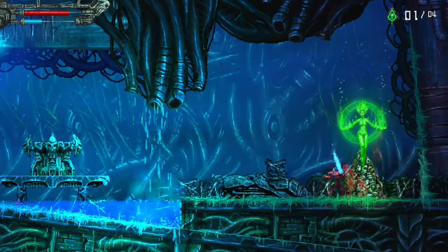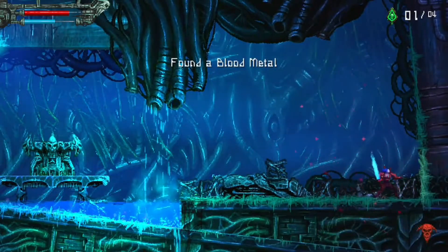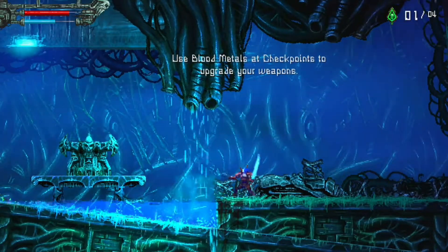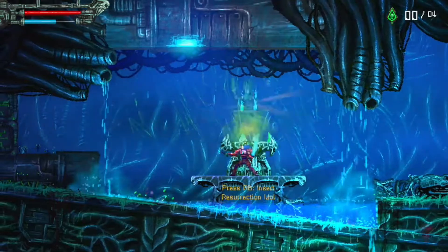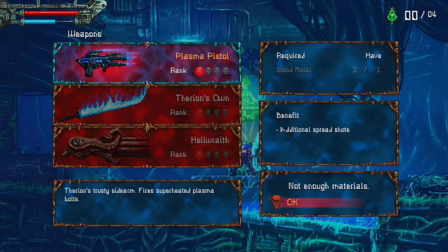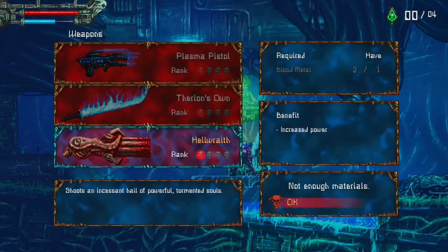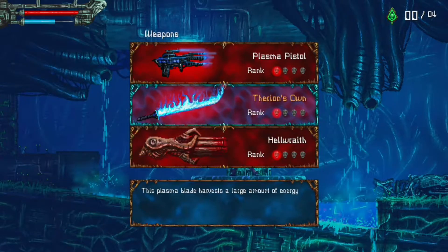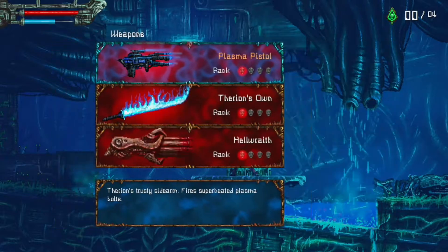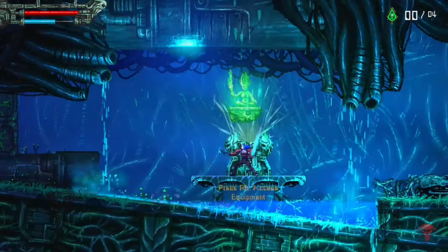Can I talk to you? I cannot. Wait, what if I destroy it? Yes! Use blood metal at checkpoints to upgrade your weapons. I need three blood metal though. Yeah, I need three for anything. Not enough materials. What does the upgrade actually give me? Spread shots. Oh damn, we actually have a lot of different stuff. Cool.